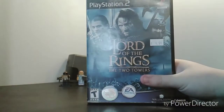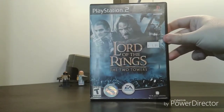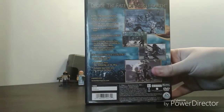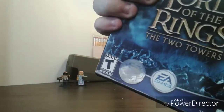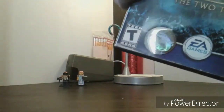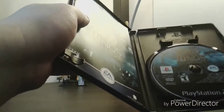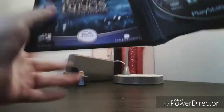Next is The Lord of the Rings: The Two Towers, which I'm assuming plays similarly to Return of the King. Nice blue spine, and the back says 'To decide the fate of Middle-earth.' I've heard these Lord of the Rings games are actually pretty good. I haven't played Return of the King even though I have it. Inside is the disc with the Two Towers, and the manual with a black cover — because you can't have enough black.